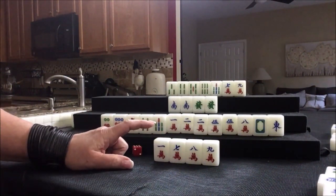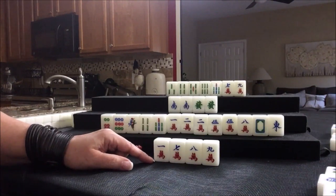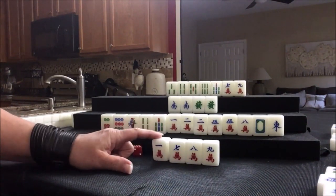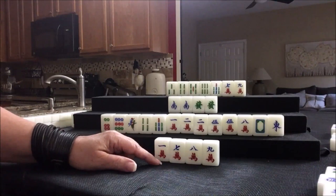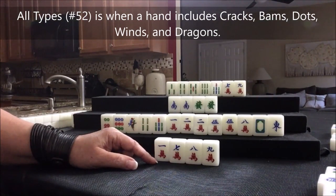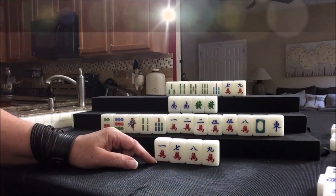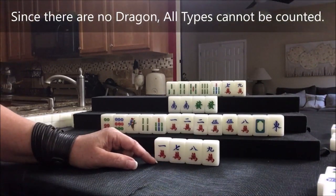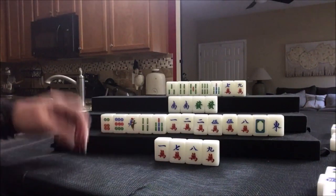Terminal pung. Do we have enough score? Outside hand is four, terminal pung is five, mixed double chow is six — we don't have enough score. I wonder if we have all types. All types is four pungs or chows and a pair where each set represents a different type of tile — that is six points. We have a pung, a chow, and a pung of honors. Let's draw.